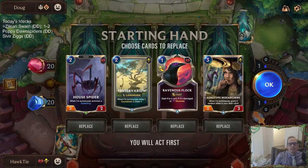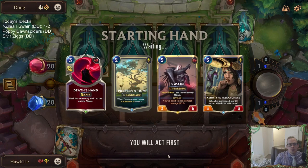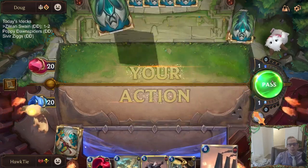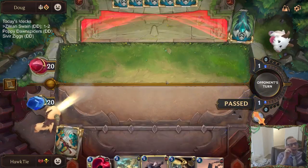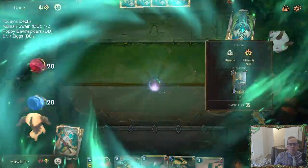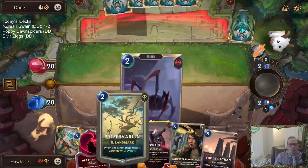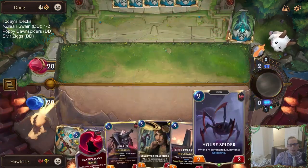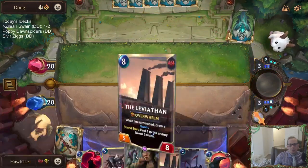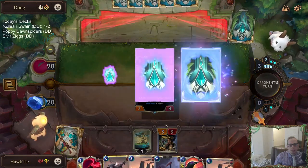Okay, a Lux stack. I'm gonna send the House Spider back — I'd rather just Preservarium on two against this Lux stack. I don't think we need House Spider because I'd kind of imagine them going Remembrance on three and then blanking the whole point of the House Spider, even though it would enable cards like Guillotine and Flock. I think this should work just fine.